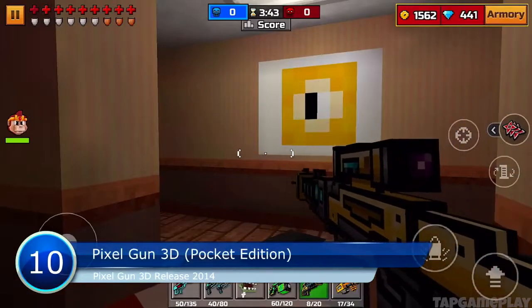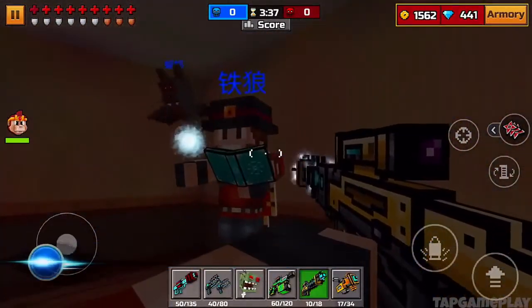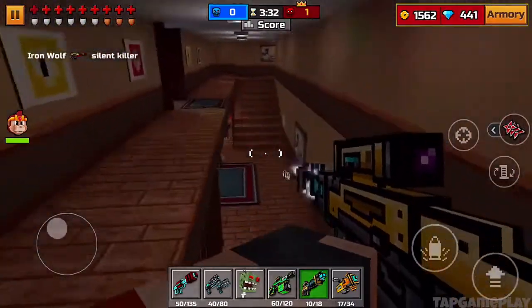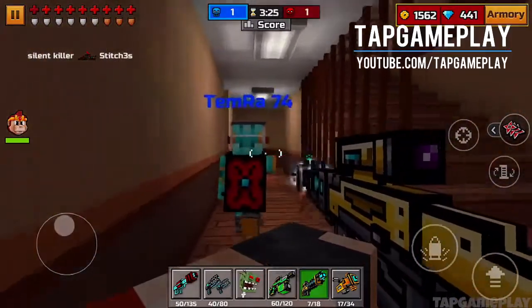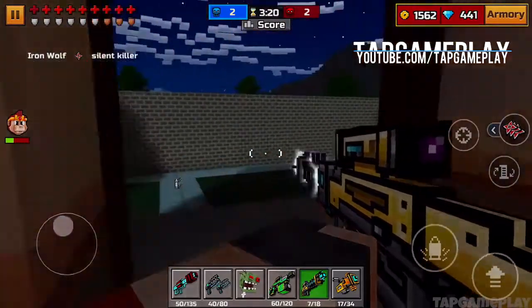Number 10: Pixel Gun 3D. Generally, 8-bit games are confined to puzzles and endless runners, while first-person shooters boast stunning and realistic graphics. Pixelated FPS games are a rare breed, limited to a few popular titles like Doom 2 or Wolfenstein. Pixel Gun 3D is the new sibling which has been clinging to the top games for some time.